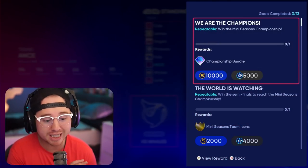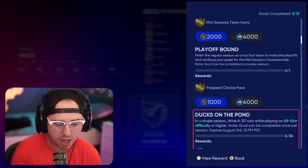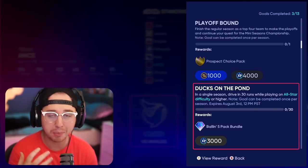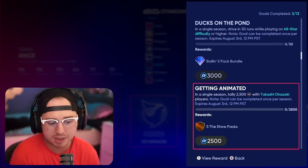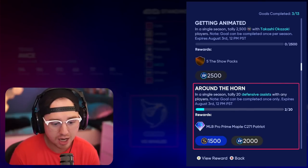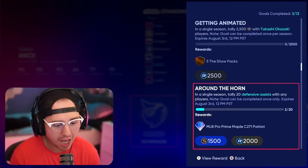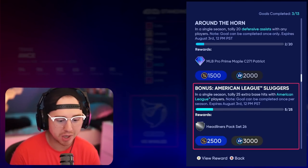We have brand new mini season missions. The first one: in a single season, drive in 30 runs on All-Star difficulty or higher to get a Ball-In Five pack bundle, 3,000 XP, and a single season tally. Another mission gives 2,500 player XP with the Kashi cards and five Show packs. 20 defensive assists with any players gets you a bat skin — that can only be completed one time. 25 extra base hits with American League players gets you a Headliner Pack.